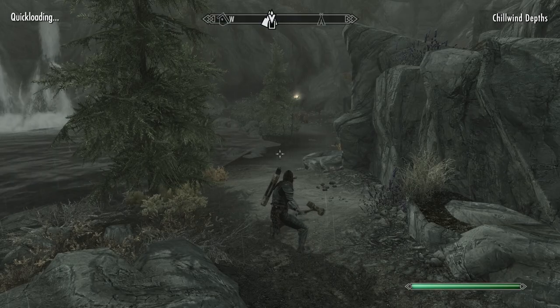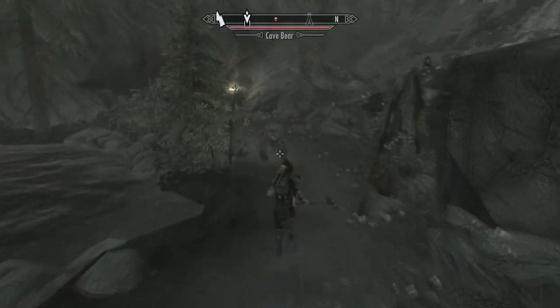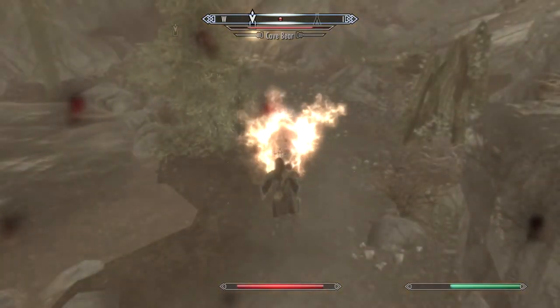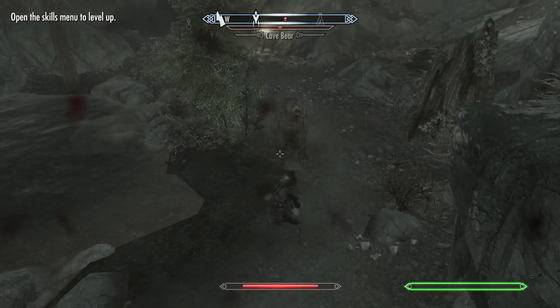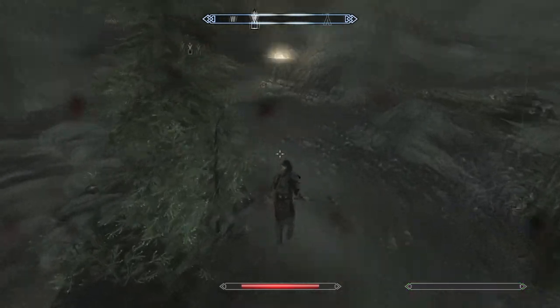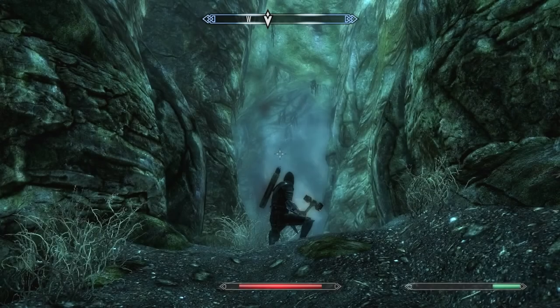Hey guys, this is Xbox here, and this is going to be a quick tutorial on how to do Chill Wind Depths cave. This is a mission — if you guys didn't already know — for when you want to join the Companions. You get a bunch of work to do and they actually send you on this mission. It's one of their later missions. It's pretty easy to find; basically when you get this mission it tells you exactly where to go, so I'll show a map later on.